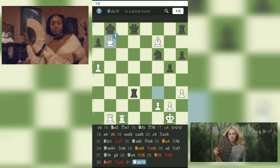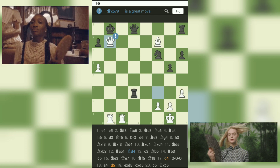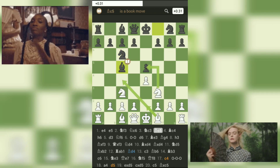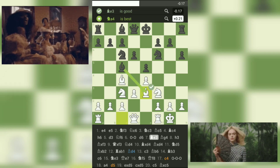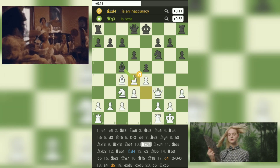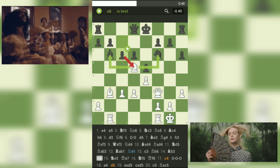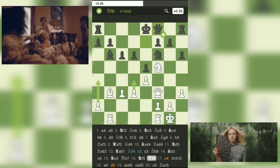In this game, we witnessed a series of tactical and strategic maneuvers, with both players fighting for control and opportunities. It is essential to note the importance of pawn breaks, king activity, and piece coordination in the endgame. In the end, it was Ikwin_Nazir who demonstrated exceptional endgame technique, capitalizing on their opponent's mistakes and delivering a devastating checkmate. This game serves as a reminder of the importance of maintaining positional harmony, avoiding tactical pitfalls, and capitalizing on opportunities as they arise.